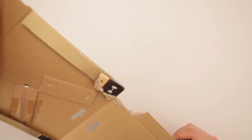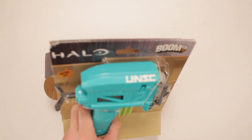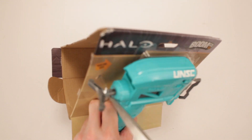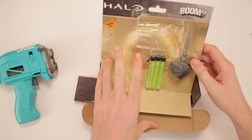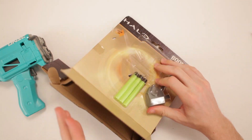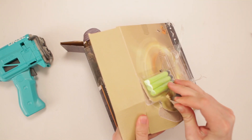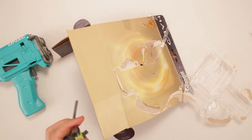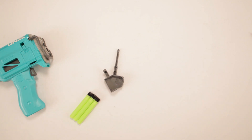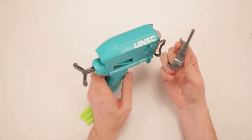Let's do this. Pop it open — there's the instructions that just flew out into my lap, woo-hoo. Cut all this free. Oh, easy. Oh look, it does have antennae, that's fun. I don't know if I've opened up a blaster before with antennae attached to it.